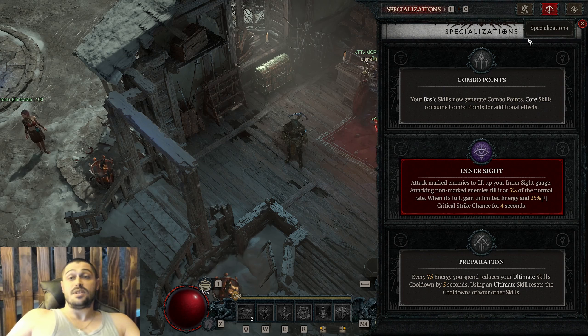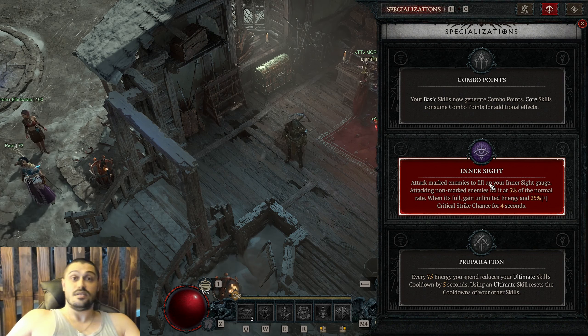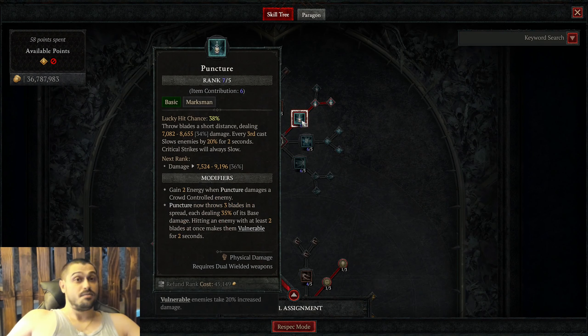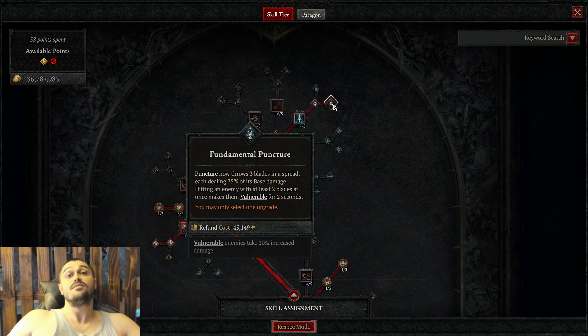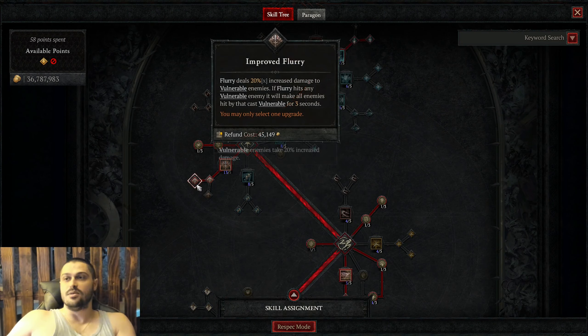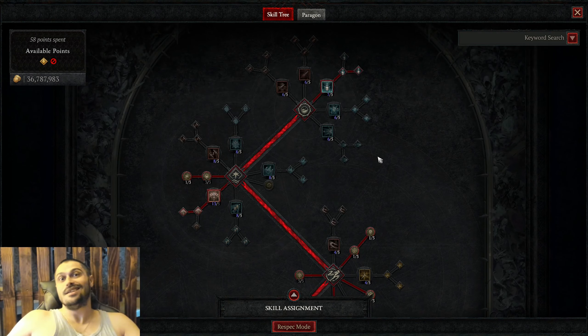What about the expertise? Both combo points and inner sight are completely valid — I recommend inner sight. Now let's go to the skill tree. We start off with puncture and go for fundamental puncture because of the vulnerable effect. Then you're gonna spread vulnerable with your flurry, using improved flurry. That's the build basically, and the main thing on the skill tree.